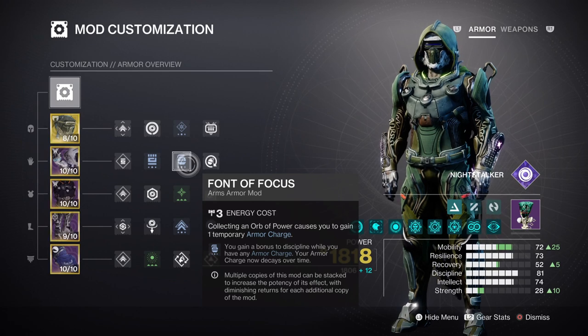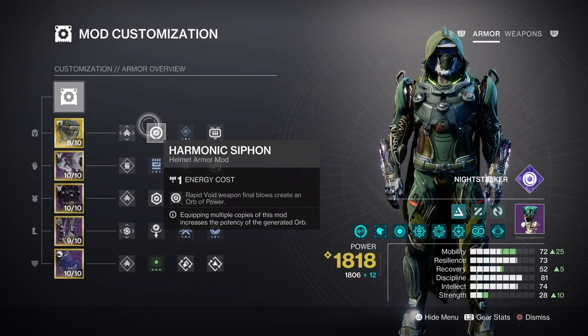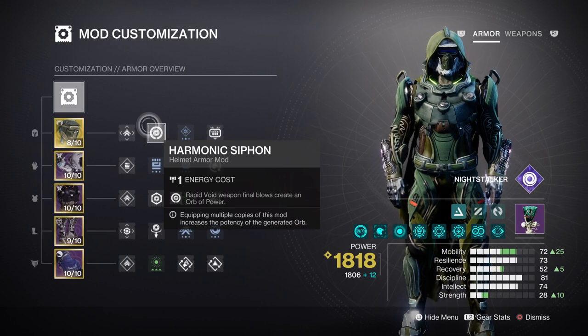Discipline at tier 7 is another good spot to aim for. With Font of Focus available this will push it to tier 10 and a cooldown of 53 seconds for the magnetic grenade. Although it may sound high at first, the magnetic grenade is more accurate and better to use when landing shots, making Foe Tracer's effect much more potent. Lastly, intellect at tier 7 with Font of Wisdom for tier 10 and Deadfall added gives a 5 minute 48 second cooldown, which we offset with Harmonic Siphon and Firepower to generate orbs of power quickly.